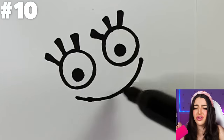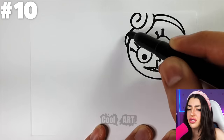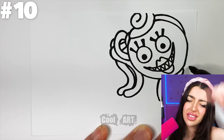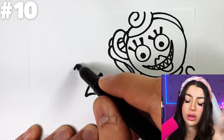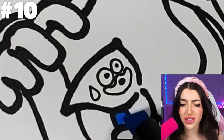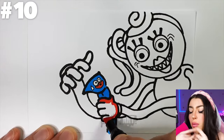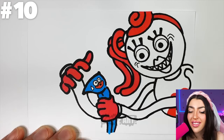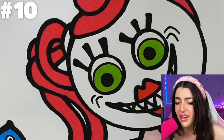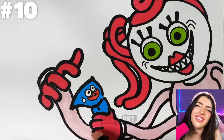Now we're doing something with creepy eyes and a really big mouth! Why do those eyes look like they kinda wanna eat somebody? Either that or she really has to go to the bathroom! And she's holding something too! Girl, you better not be holding a toilet plunger! Oh, the thing she's holding has eyes too and it's blue! Wait a second! If it's blue, and these are all Poppy Playtime Chapter 2 art, then maybe that's Huggy Wuggy! And that has to be Mommy Long Legs! Oh yeah, look at those green eyes — it has to be her!